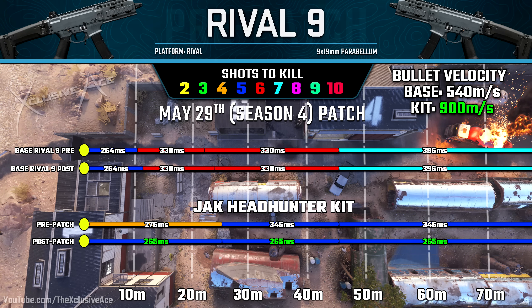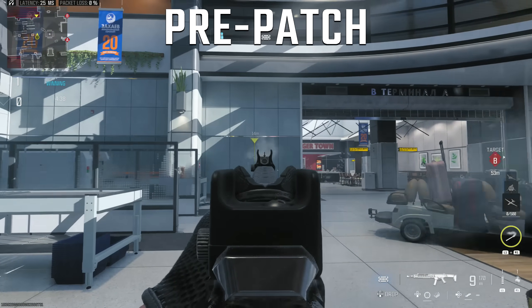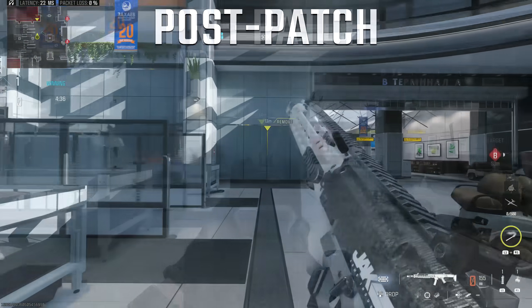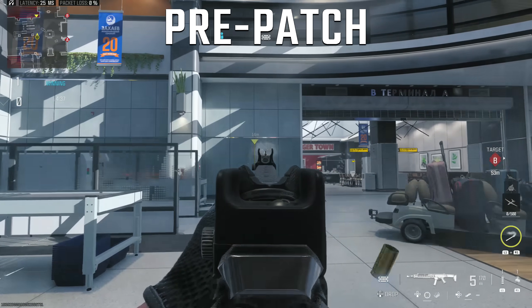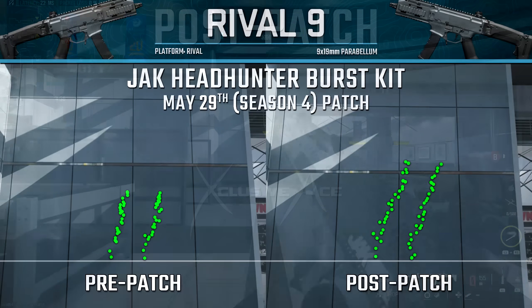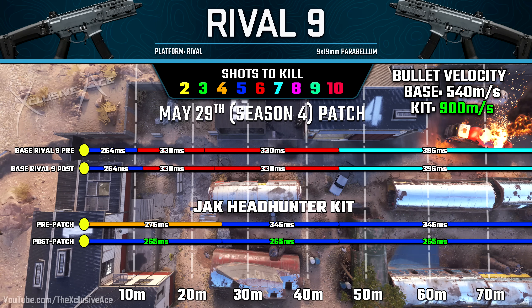I want to show the recoil testing — pay attention to the rate of fire sound so you can hear how fast it sounds post-patch compared to pre-patch. The difference in rate of fire is very noticeable. This also means technically a little more recoil even though the recoil values weren't adjusted, since the faster rate of fire means less time between bursts to re-center. Overall this is a really nice boost to the Jack Headhunter kit — it now reminds me much more of the Chi-Com from Black Ops 2.